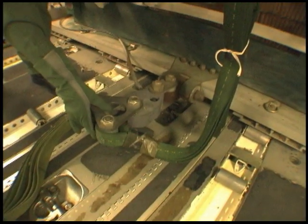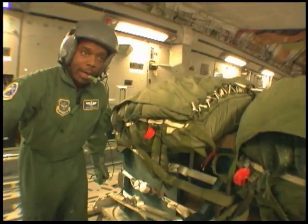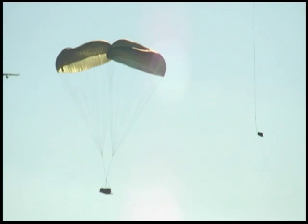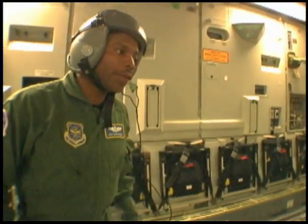All clear. Now this diamond shape — triangular shape assembly — will pull free. And then all the force that was pulling the platform out of the aircraft will now turn, deploying the cargo parachutes that let the whole load float down safely.